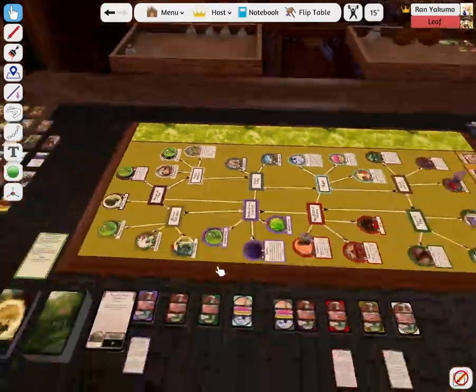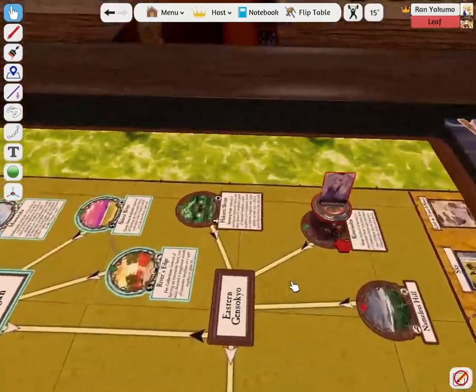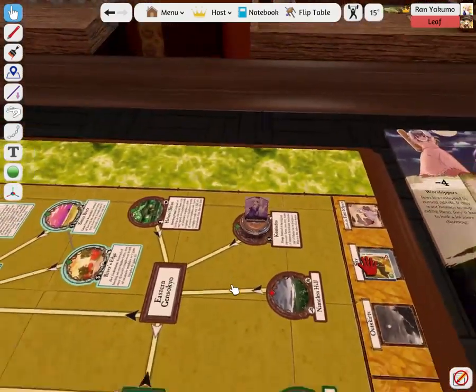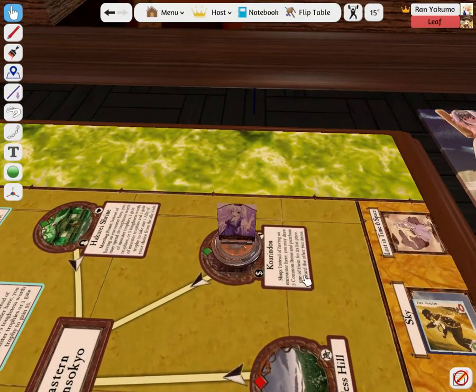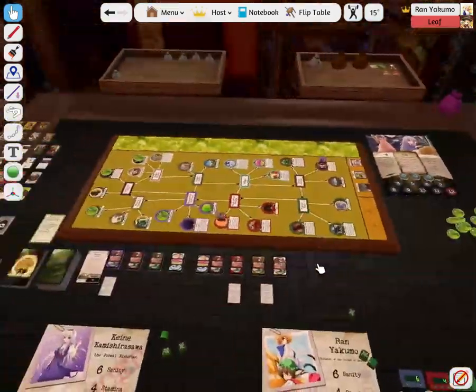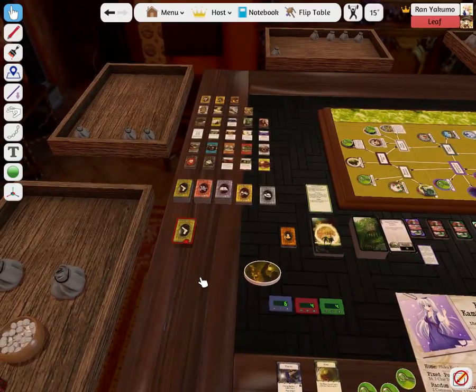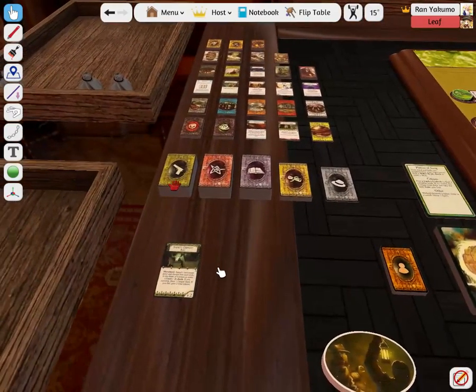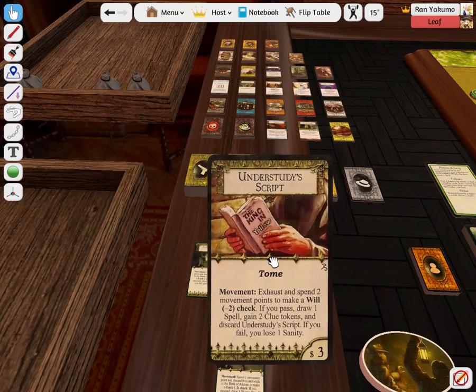I got the clue token, so that's good. I'm kind of tempted to go to Correndo and hope to get something. I'll go to Correndo — instead of having an encounter, I can draw three common items and purchase one and discard the rest. I don't have much money but I have my credit rating, so I technically have six dollars to spend. I got a safety deposit key and another safety deposit key. I can try to do luck checks with that, I guess.